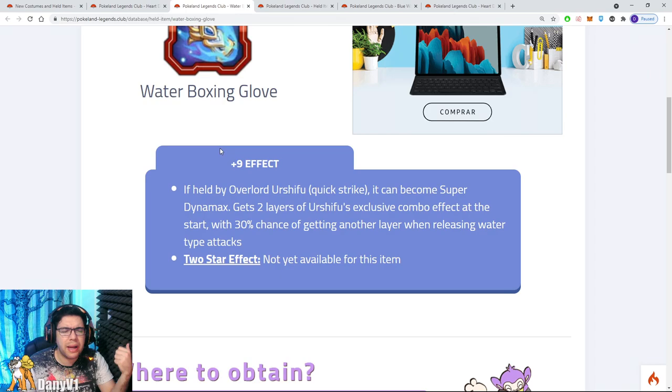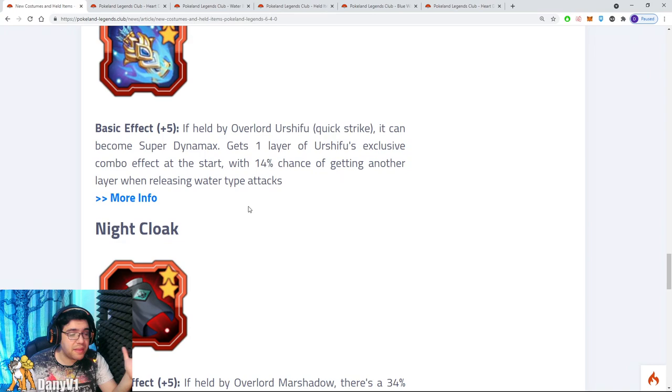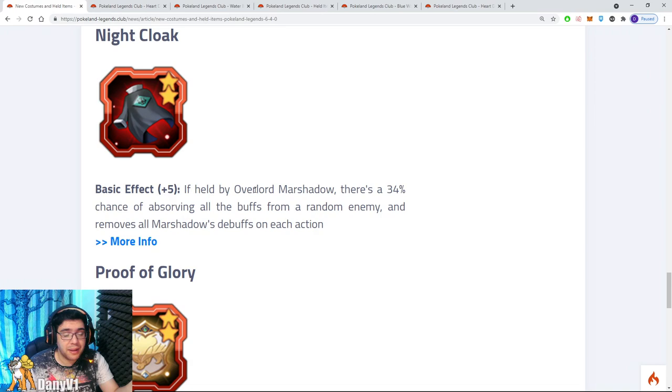This stacks up to 5 times, so you're getting up to 100% more damage. So if Urshifu in the future ever becomes something good, getting the held item for even more damage is beneficial because then you can invest in other stats like speed and HP. On top of that, there's a 30% chance of getting another layer of the specific buff when releasing a water type attack. I personally think Overlord Urshifu looks very cool, but I'm not sure if it's in the meta — if the Dynamax doesn't have very good things, it won't fit.